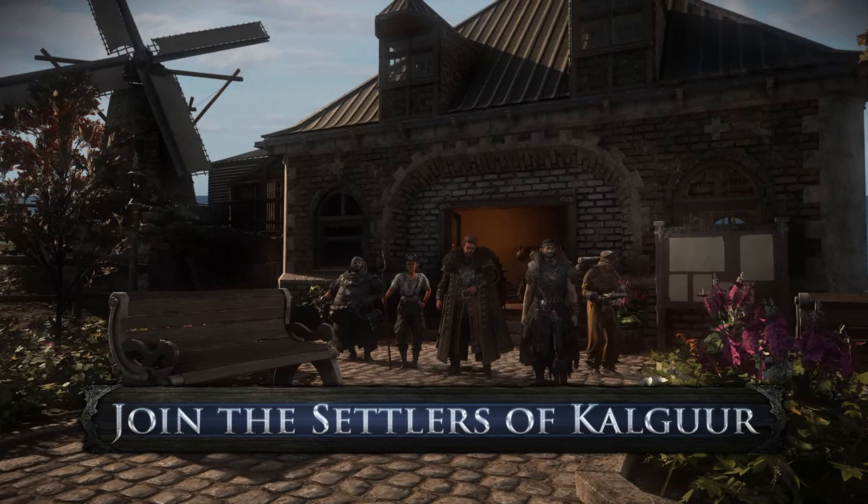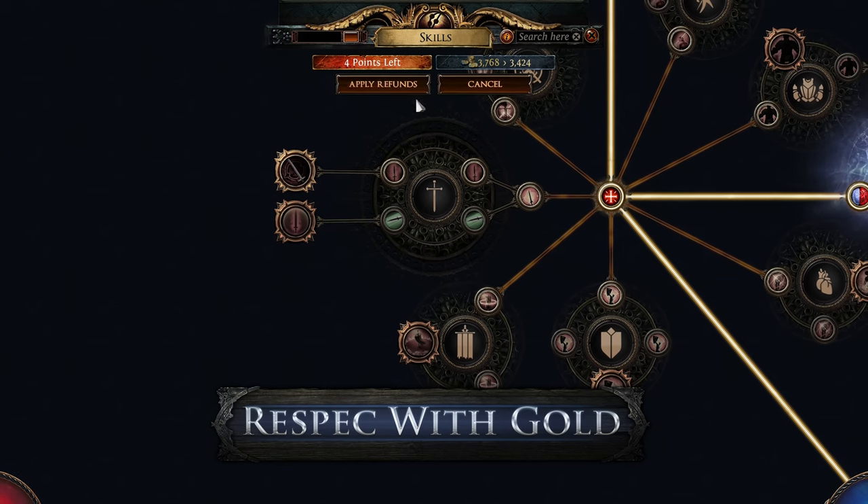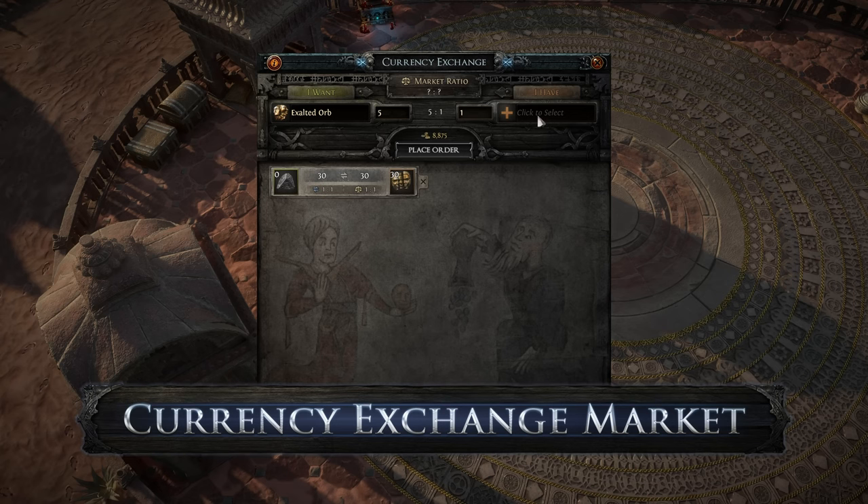Path of Exile's 3.25 expansion, Settlers of Colgur, gave us a new experimental type of currency called Gamer Bathwater. Sorry, wrong script.